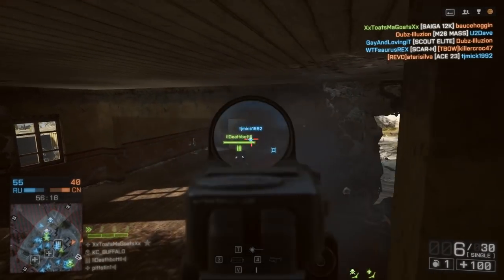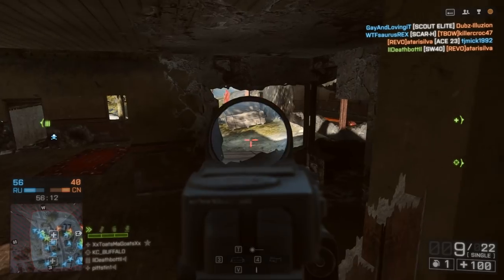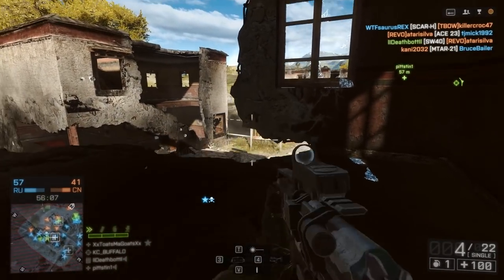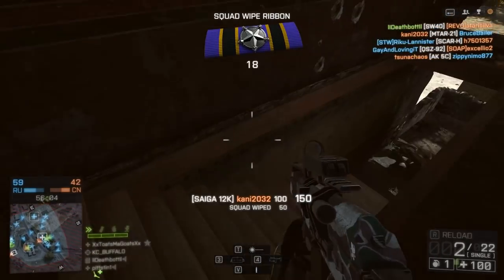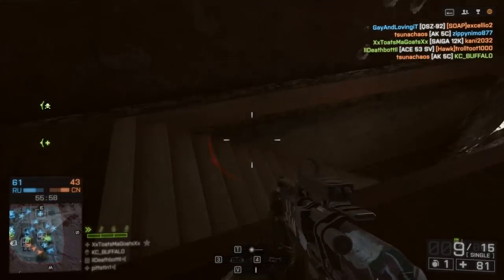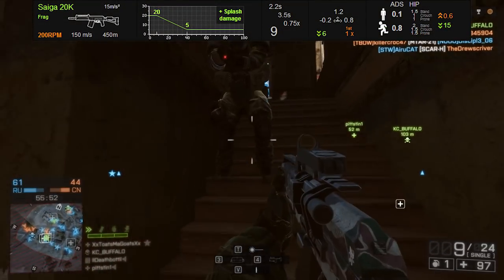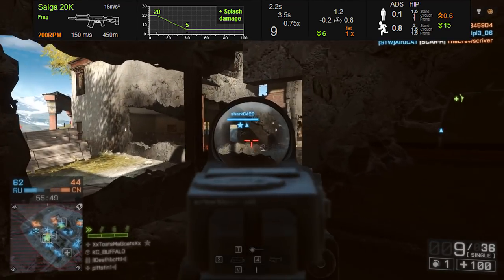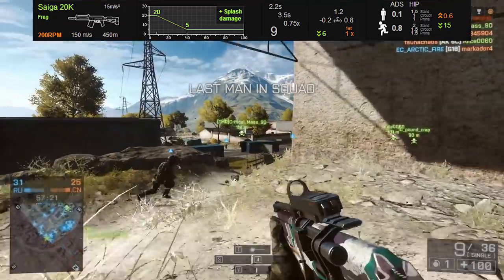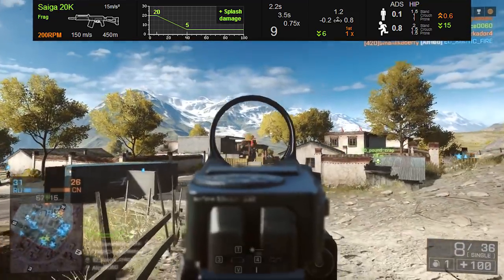If you hit somebody directly with a frag round, you're doing both direct damage and splash damage at the same time. That damage varies based on your distance and whether you're using a semi-auto or pump-action shotgun. Pump-action frag rounds do considerably more damage: 37.5 to 10, depending on range. With a semi-auto like we're using now, you're doing 20 to 5 damage depending on distance. On top of that, there's up to 25 potential splash damage, with a drop-off out to about 2.5 meters, so you want that splash as close to your opponent as possible.